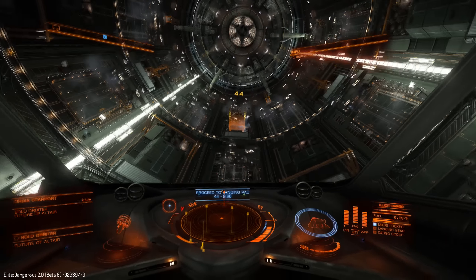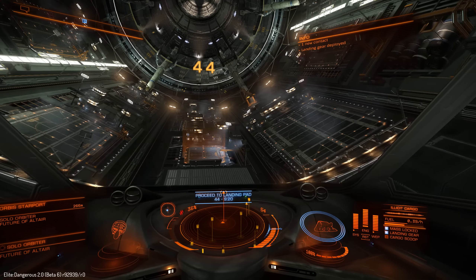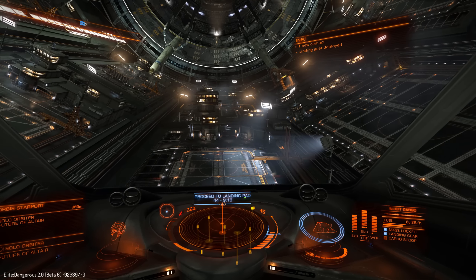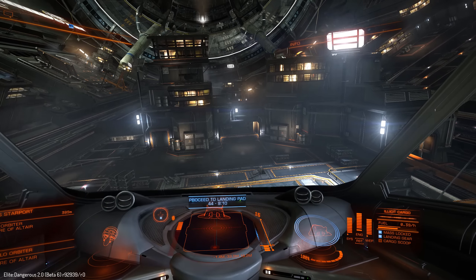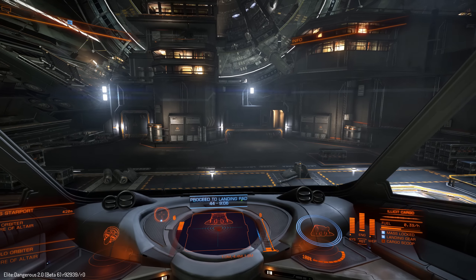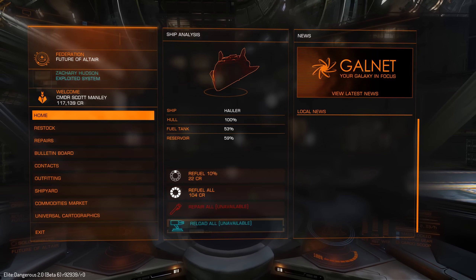On the inside they pretty much look the same — a combination of small, medium, and large landing pads. Being a hauler, I get to go into a small landing pad. All the landing pads in the station are facing away from the exit; if you overshoot, it's better to reverse rather than turn around because then you'd have to turn around twice. Let's put this down gently on the surface. Ready to trade, ready to make profits, ready to smuggle things.